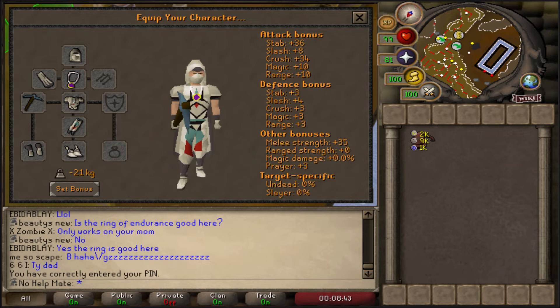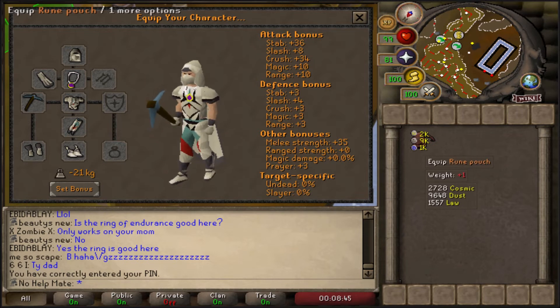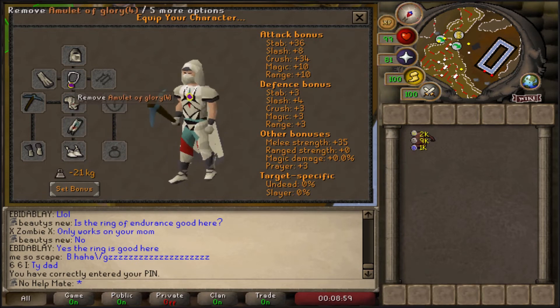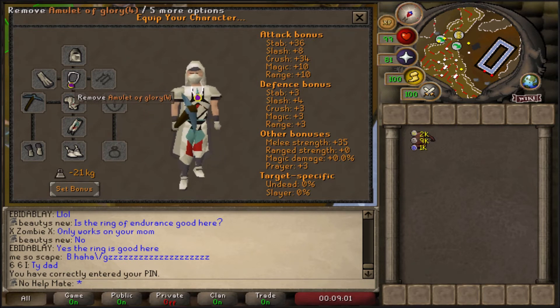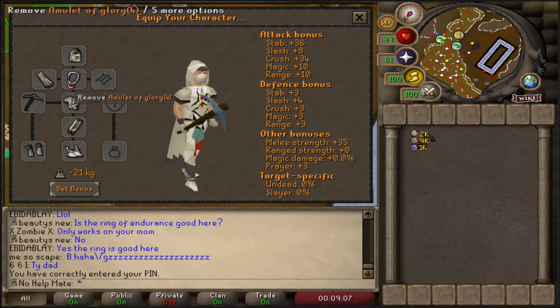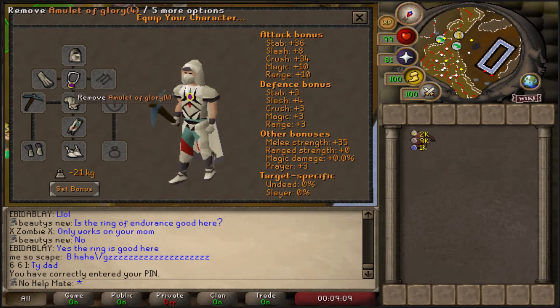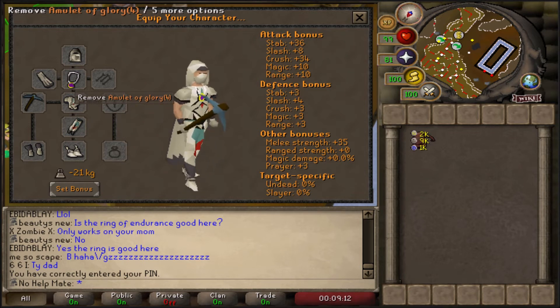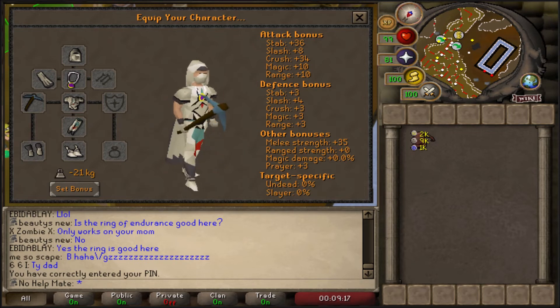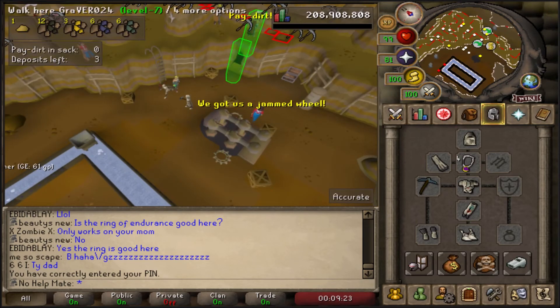Here's what I'm going to be taking today: nothing extra in my inventory, I'll deposit my rune pouch, and I have full Graceful equipped — not that I need it too much because I have the top floor unlocked, so there isn't that much running involved. I wish I had a dragon pickaxe. If you do have one, bring it. You can also bring a charged amulet of glory — it has a chance of giving you more gems, although gems can slow you down a little. If you have the Prospector outfit, definitely bring that.